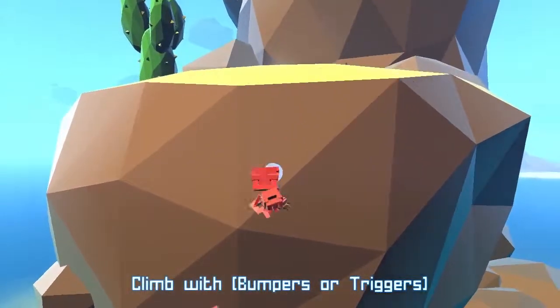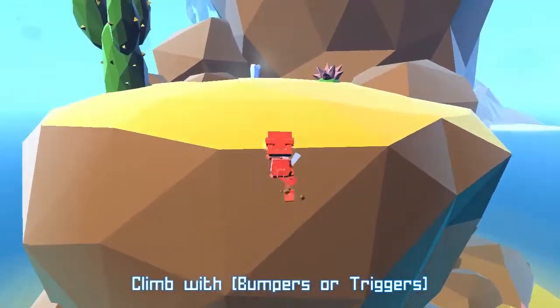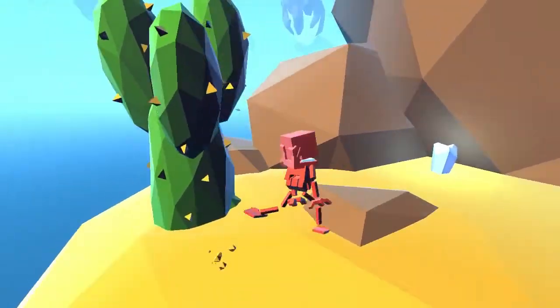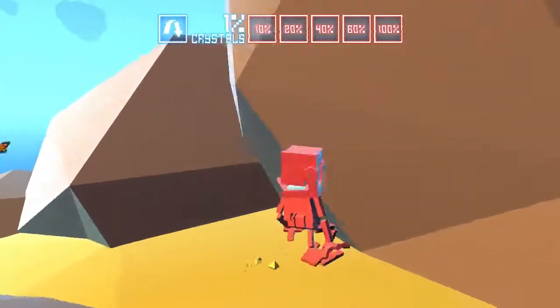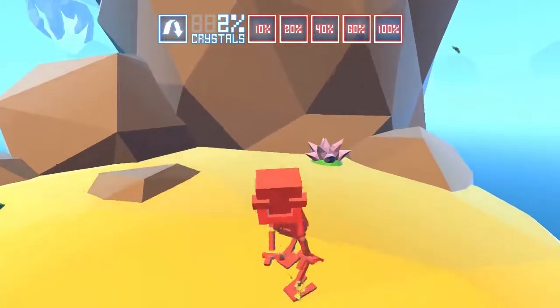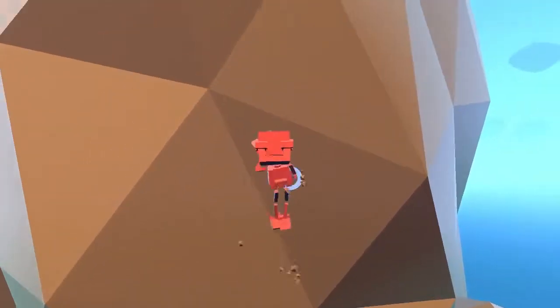You just alternate — you kind of just climb. The shoulder buttons control the arms and you alternate to climb up. You can jump as well. Think of it like Shadow of the Colossus except it's a lot easier to hold on — you don't have to worry about losing grip.